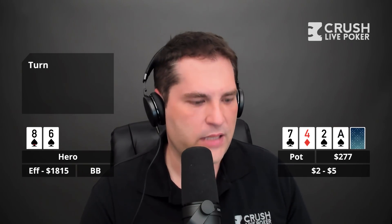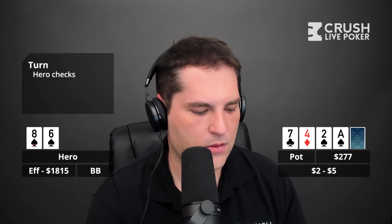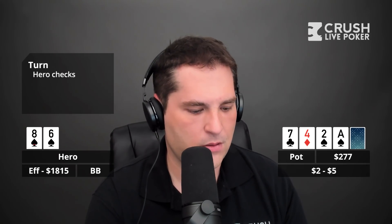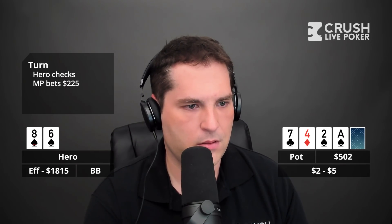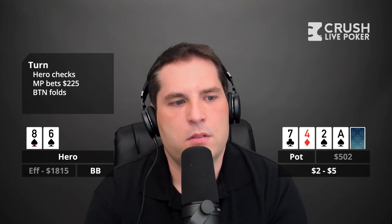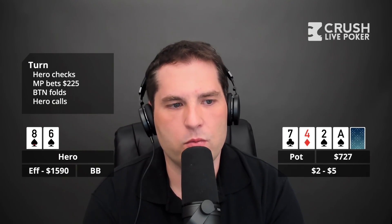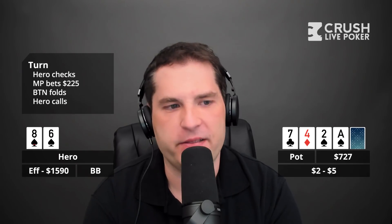The turn is the ace of spades, so I pick up the backdoor flush draw. I check, the villain was shuffling 225 in chips and without thinking too long threw the whole stack out — 225. The button folds, it comes back to me. I think about it for a little bit because I'm considering a check-raise, but I decide to call.